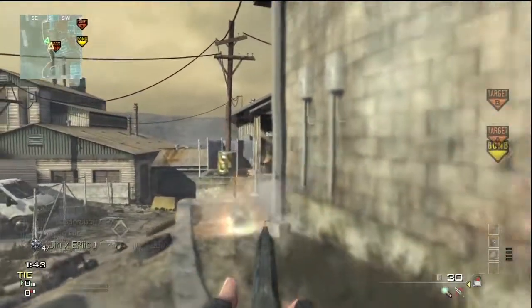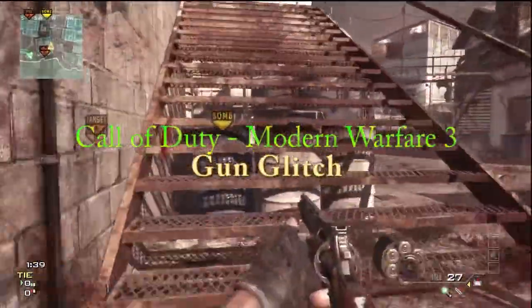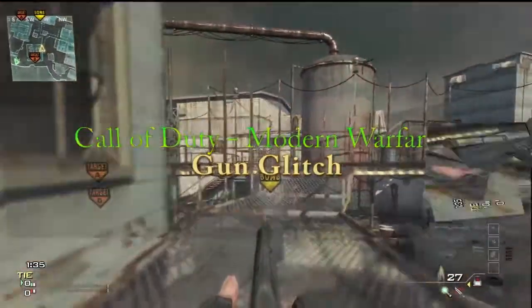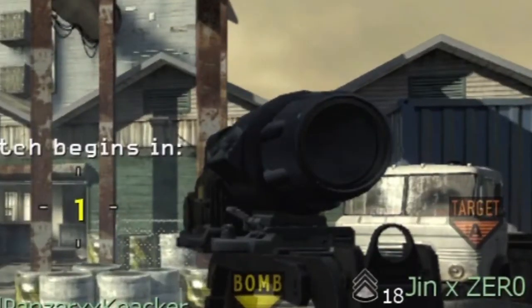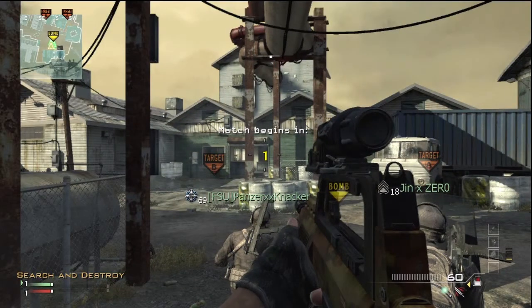Hey guys, this is MightyMaster123 here showing you a pretty amazing gun glitch in Modern Warfare 3. This gun glitch requires no skill whatsoever and I decided to upload it for your viewing. The first thing you're gonna need is a gun with a hybrid sight. In this case I use the Type 95. The next thing I use is throwing knife and tactical insertion. These two things can make your gun do different glitches or different layouts. But anyways, let's get right to the action.